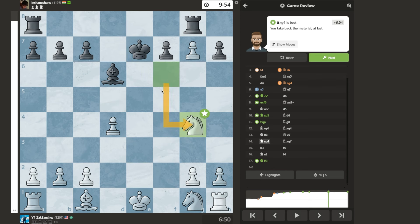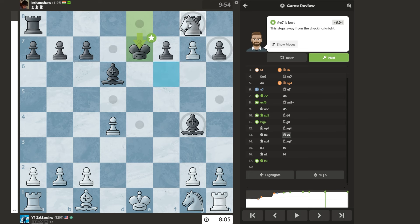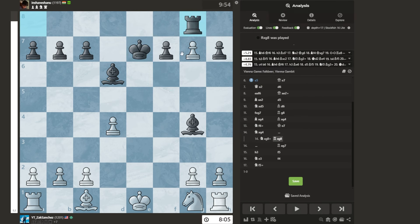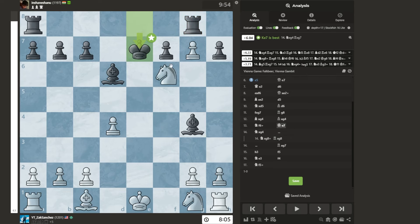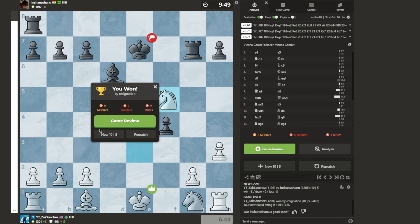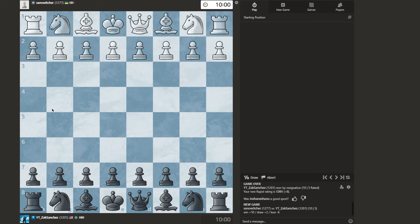This was actually the right move. I don't think this is bad, I'm just not as far up in material. Okay, let's try one more — those were two very short games. Knight to C6 is not a good way to refute the Vienna Gambit. Playing against Santa Witcher — let's change it up. I'll go E5 this time.